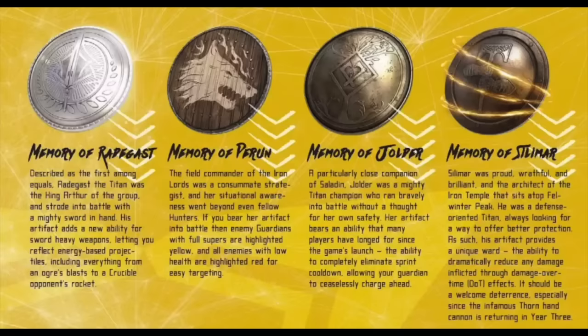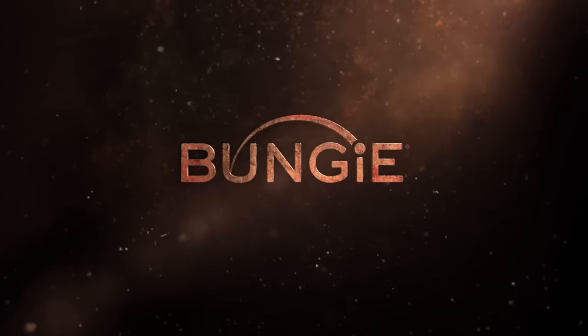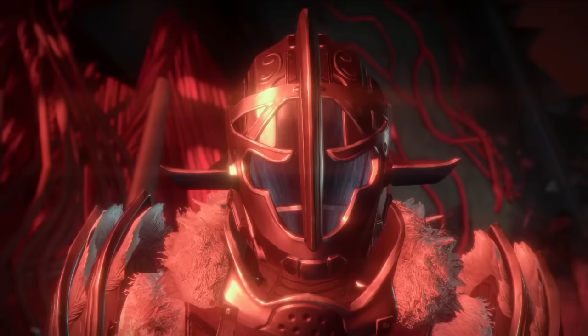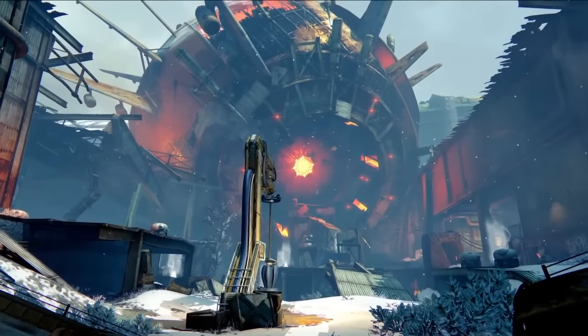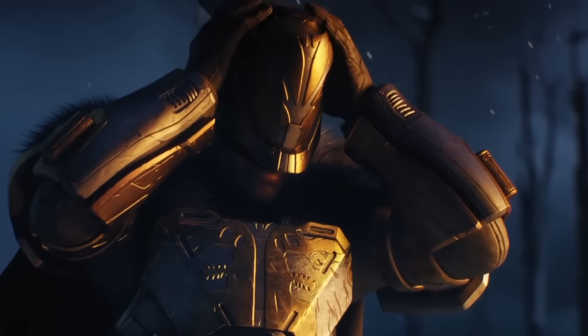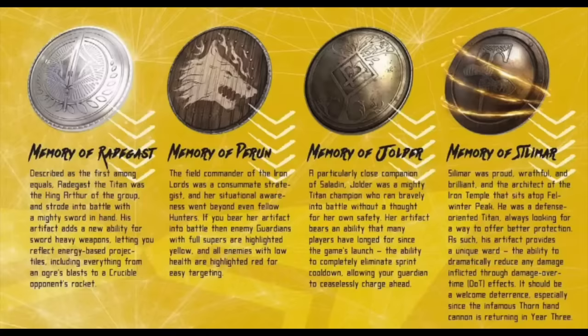The next one is Memory of Perun, and this one highlights enemies based on different conditions. Enemy guardians are highlighted yellow if they have full super energy, and highlighted red if they are low on health for easy targeting. You can already tell when enemies have supers in Crucible — the level indicator next to their name glows. But this artifact makes it a lot more visible and distinct. I'm also wondering: if an enemy is low on health and has full super energy simultaneously, will they be highlighted orange?